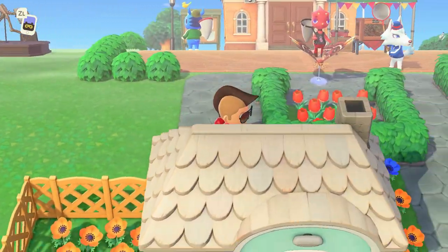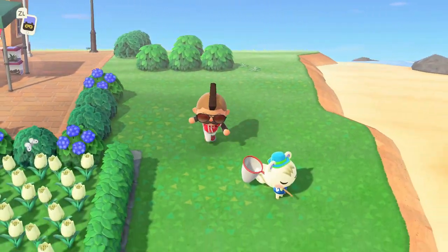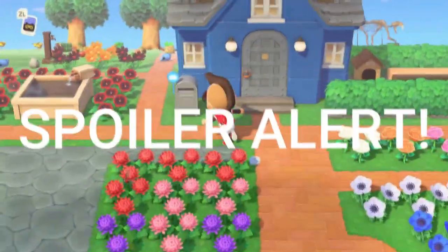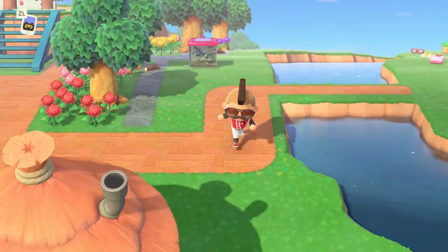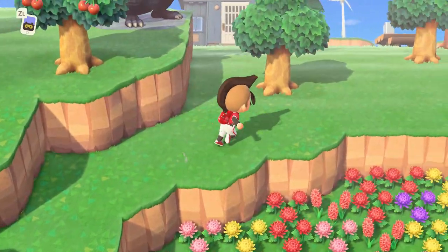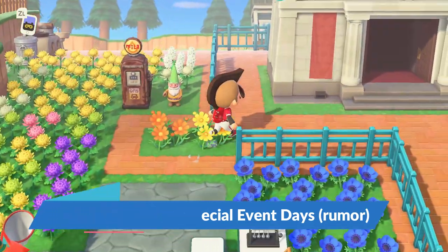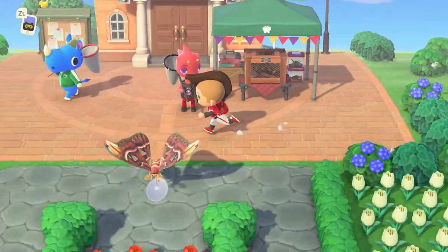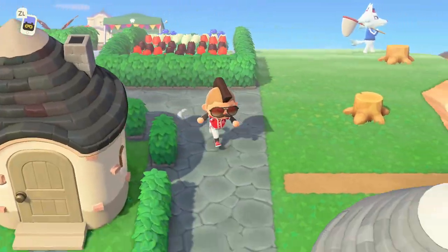Finally we have a day that's not raining. I've time traveled so far into the future that Flick is now running a bug event — similar to CJ's fishing event — where you can catch bugs and win a special prize. I've heard a rumor that special events affect thought bubbles as well. Saturdays also tend to be very bad for thought bubbles to show up — maybe KK Slider makes everybody happy. If there's a special event like Flick's or CJ's event, it seems to defer the thought bubble for another day or so.